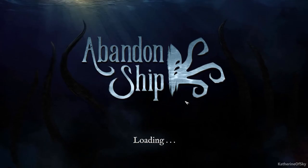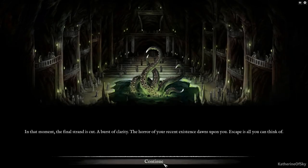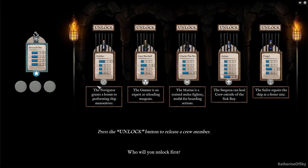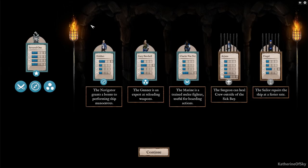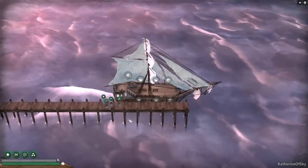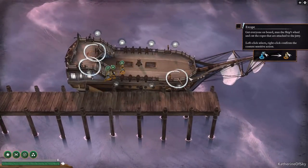I'm anxious to see kind of where it starts us. The birth of a monster — we start from the beginning then. We're going to unlock our crew. I feel like we had a good crew last time. We want the Marine again, the navigator, and I think the surgeon and the gunner. I like those first three a lot. Let's go through the door and jump on the ship.